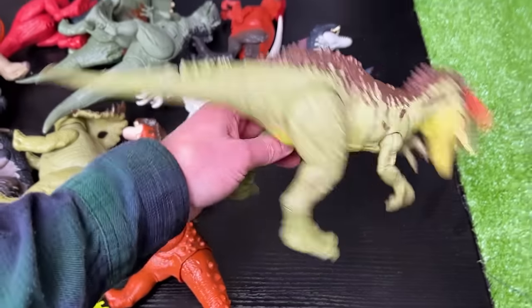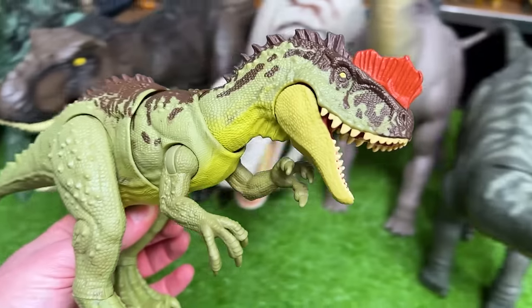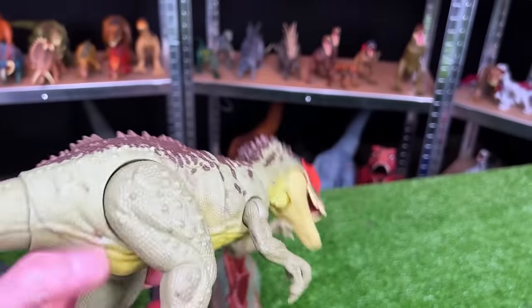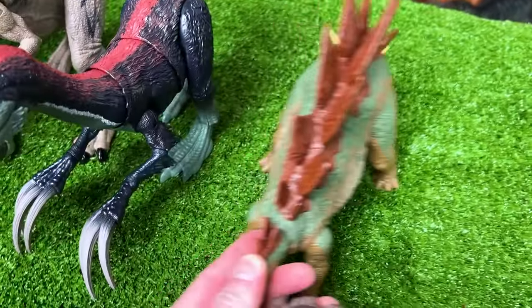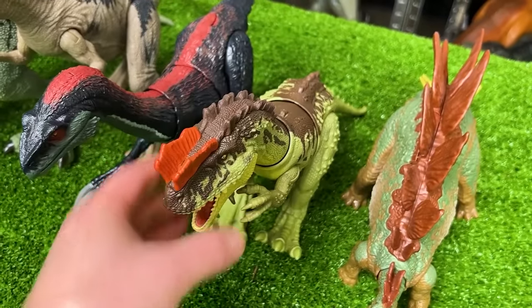Here is the Yangchuanosaurus figure. I don't think this was in the new Jurassic World Dominion movie, but it came out as part of the toy line. It's got some really cool coloring and an action that lets you move the neck around in a lifelike way. I think it is actually a little bit bigger than the Stegosaurus, so let's shift the Stegosaurus over and put this dinosaur right there.